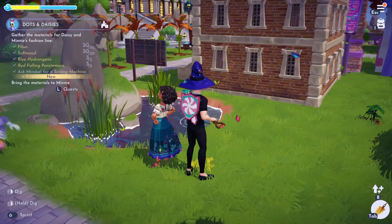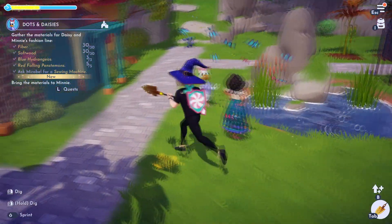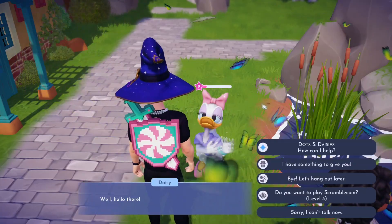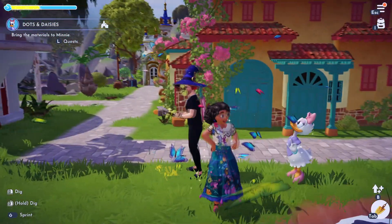You've got to ask Mirabelle for the sewing machine, so I went and did that. Then I got all the ingredients. Now we just got to bring them all to Daisy — oh, to Minnie. Sorry, bring it to Minnie.